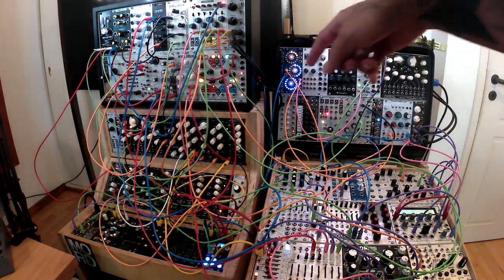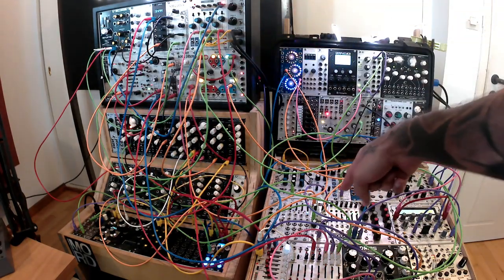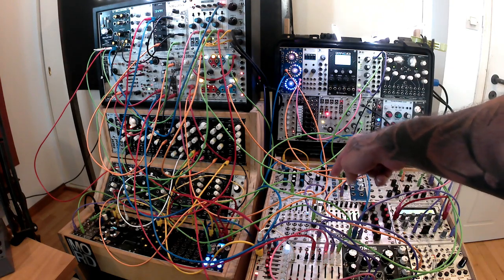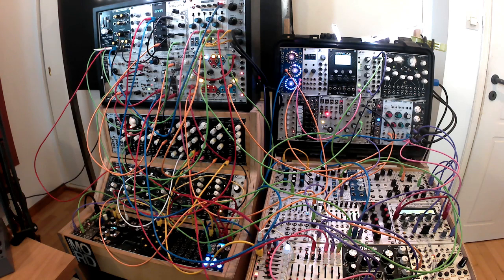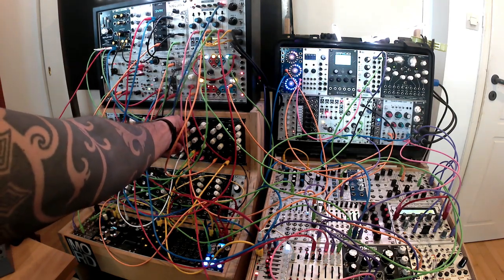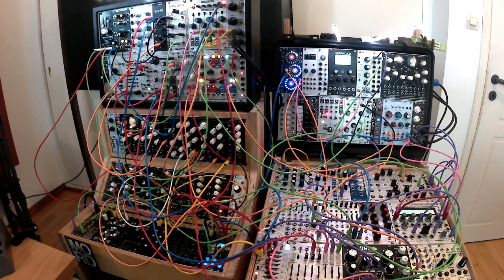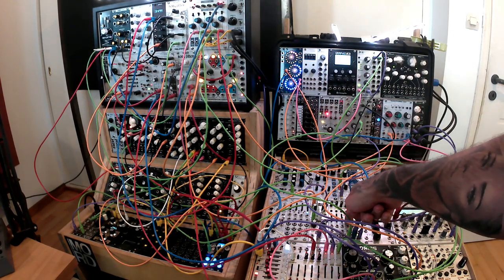I also forgot to mention — I've got the kick and the pattern from Transient Plus going into the Optimix, and Transient Plus is being sidechained by the kick from the Radical Frequencies DPVCO. The sum out of the Optimix is going into the OptiDisc, just for some glue. I'm using Optimix version 2 to do the sidechain.